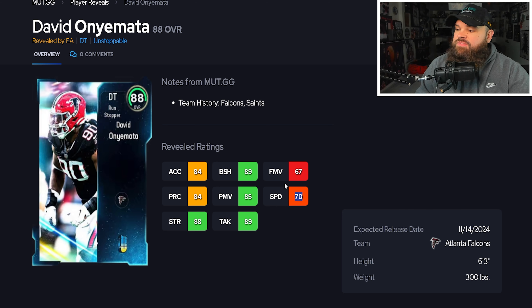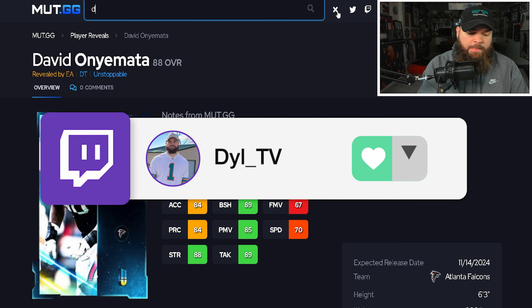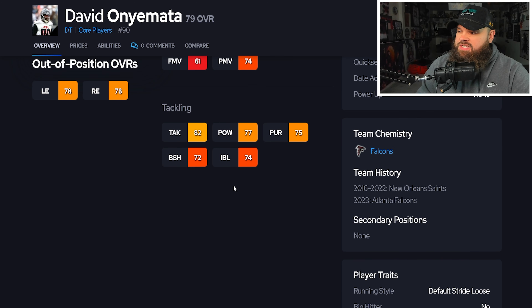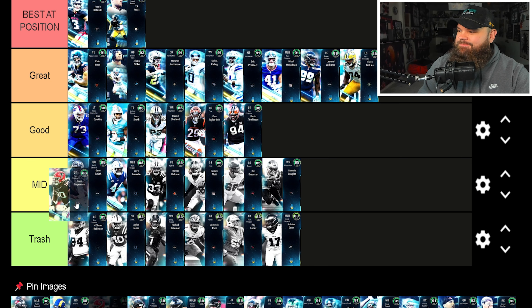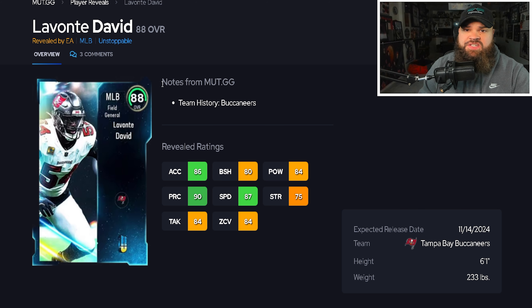We also get David Onyemata — six foot three, 300 pounds, 70 speed, 84 acceleration, so not the worst physical stats. He has 85 power moves but lower finesse moves and decent block shed. Looking at his traits, he has bull rush on yes, spin and swim on no. That means he'll only use power moves and block shed, ignoring finesse. I think he's a solid defensive tackle — placing him in the good tier, right by Dalvin Tomlinson.